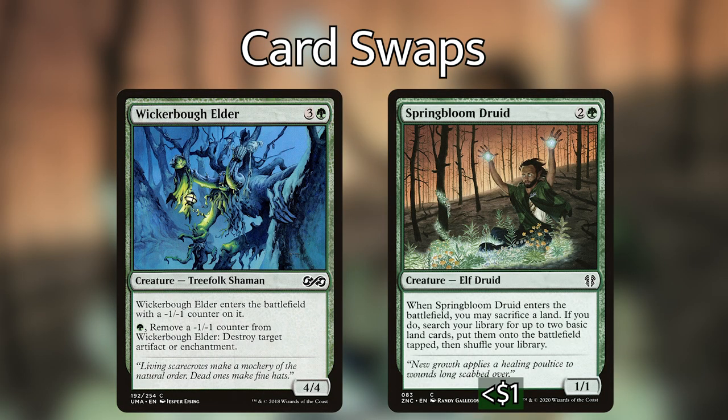Next, I'm taking out Wickerbough Elder. It enters the battlefield with a minus-one counter, and we can pay a green to remove that counter to destroy an artifact or enchantment. That ability is a little expensive — it costs a total of five mana — and it's on par with Acidic Slime, which can hit more things. So I'm taking Wickerbough Elder out for Springbloom Druid. I'd much rather have a creature that puts two lands into play, triggering our landfall abilities and our commander, than a one-off destroy effect that's a little overcosted.